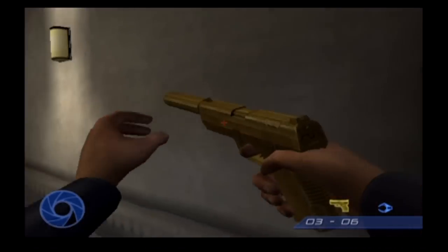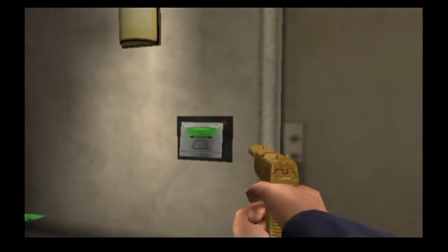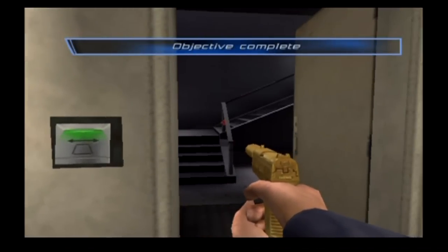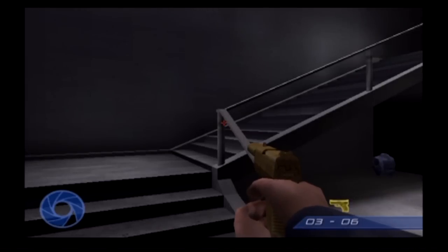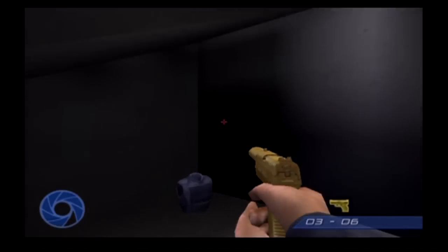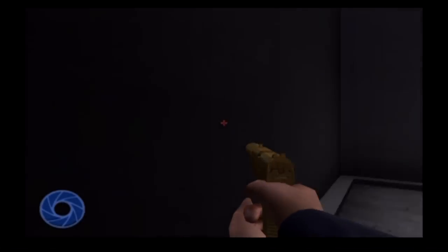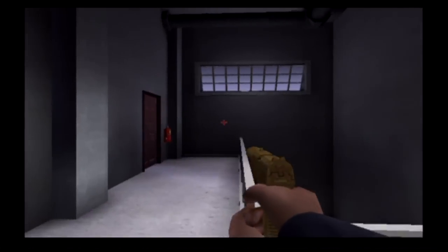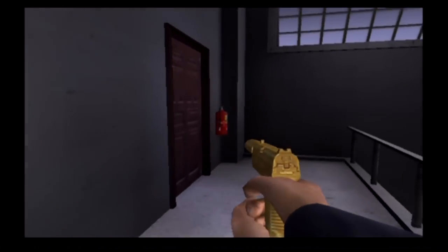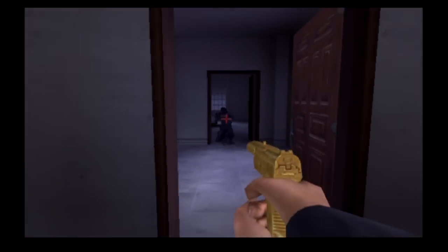So the golden gun gives you better ammo and stronger attacks. You complete that by getting almost all the Bond points in the very first mission. This is one of the last times you'll revisit the embassy, but in Agent Under Fire you do revisit the same levels to complete different objectives — it saves time.